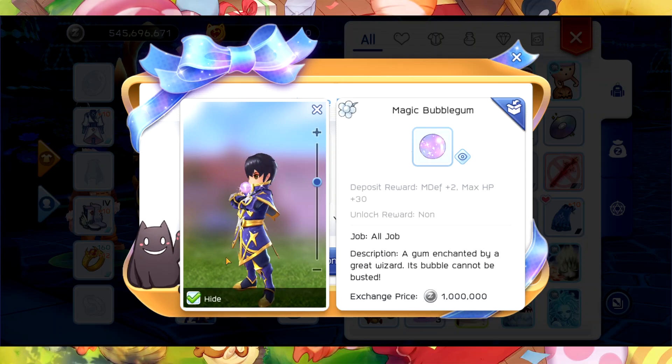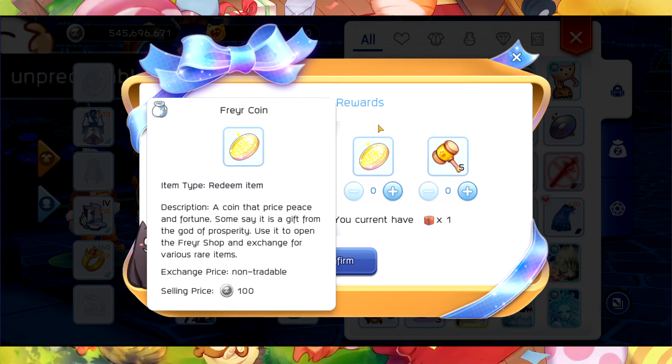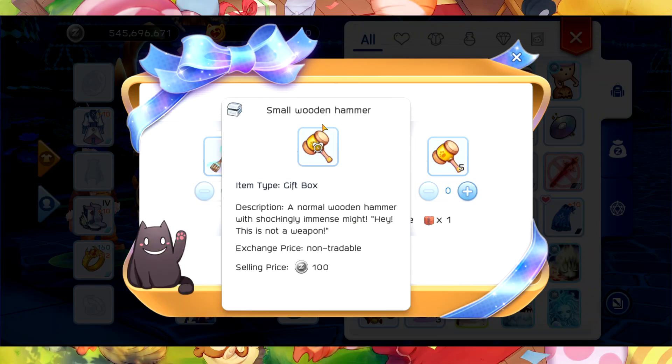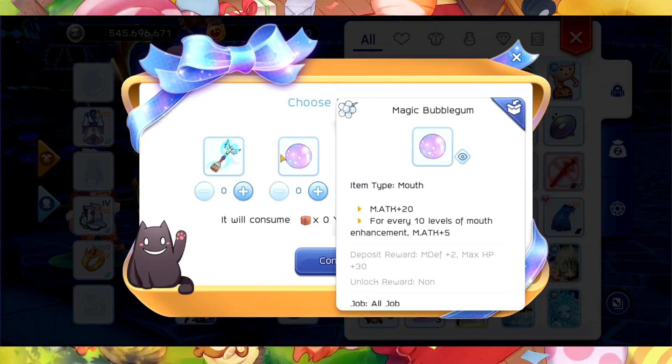This is what it looks like — it's kind of cool, it's glittering. I like those shiny ones. Then we also have the Fryer Coin, which I'm going to get, and a Small Wooden Hammer.